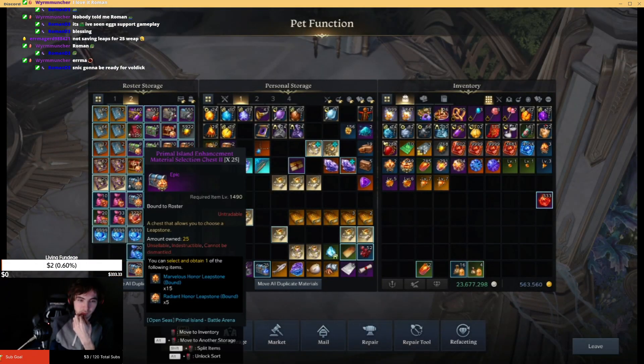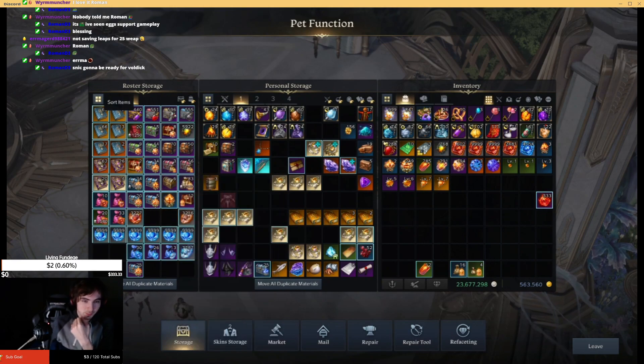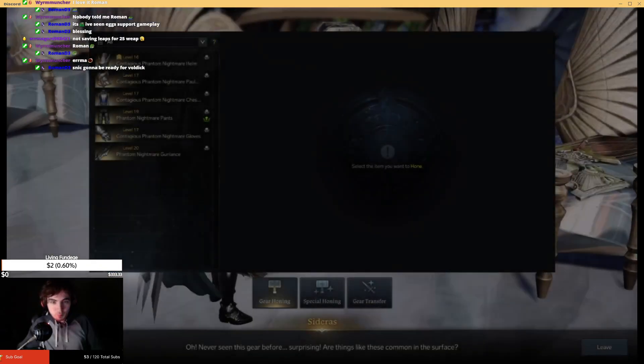I think you save them for your hammer or for later, for pushing to 1620. You're going to get a couple more item levels for free from transferring your next couple pieces too — so that'll be good. And then you can just slap those up to 17. You have to get everything to 19 for hard mode Voldic.